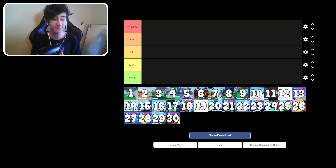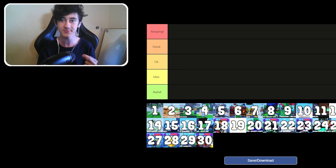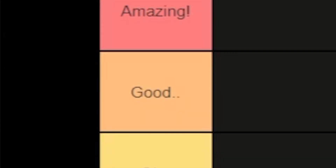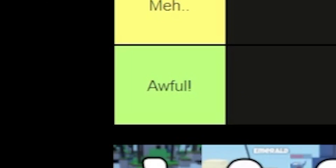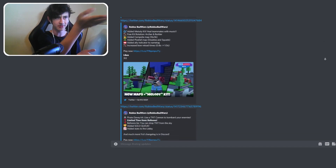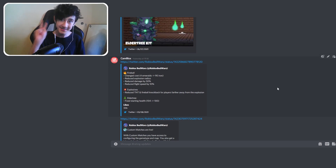Here we have a load of images listed 1 to 30. All of these different images and numbers equal a different update from the very first one to the very latest one. We have an amazing tier, a good tier, an okay tier, a meh, and an awful. We have all of the different updates listed on the tier list, with two quick disclaimers.